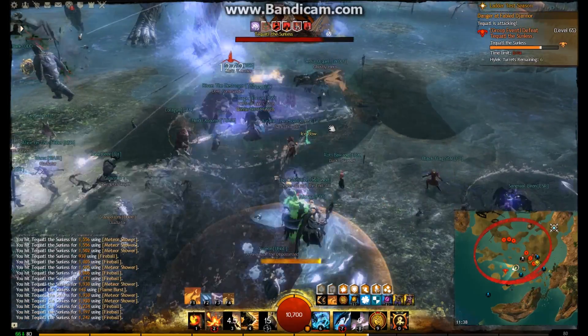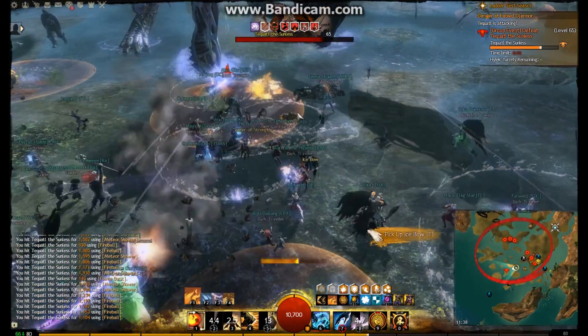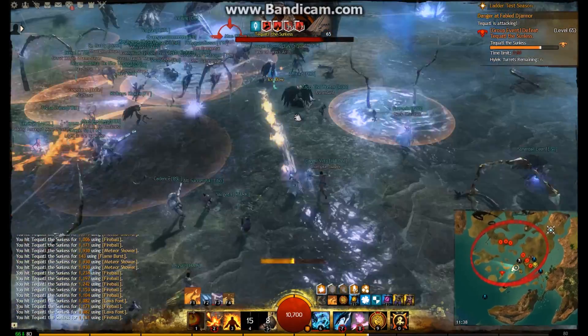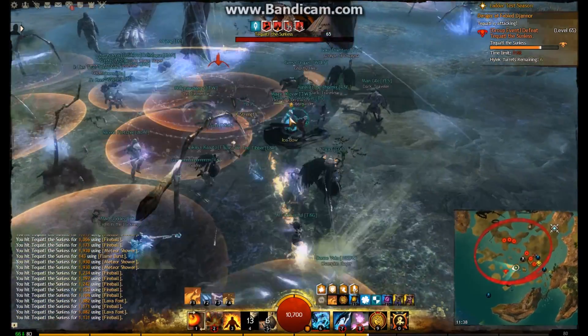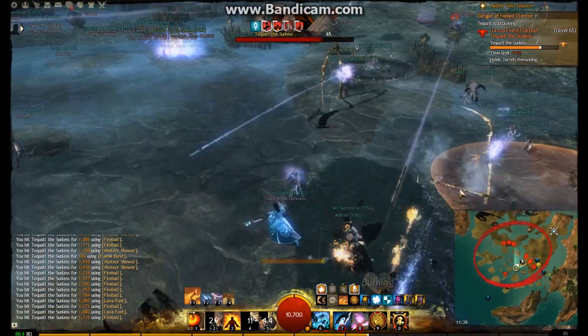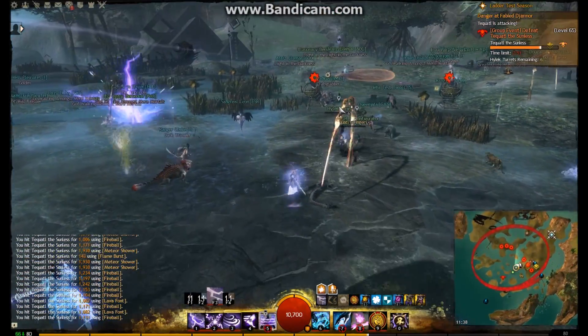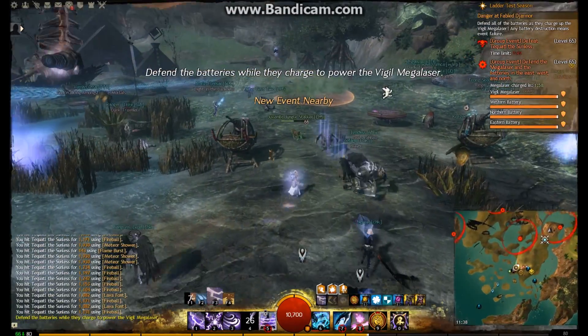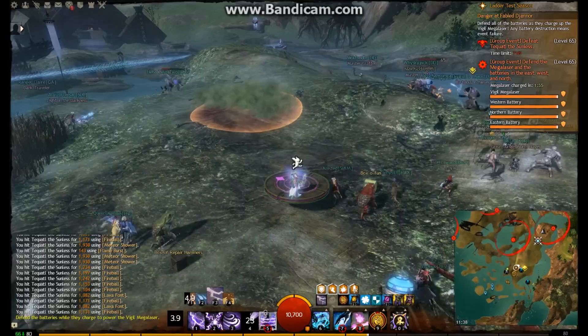The idea is to stack at a point — it's ideal to have a commander there. You'll notice these swirling whirlpools, and at the top of the screen Tequatl has gone invulnerable — that means we're about to go and defend the positions. Those swirling whirlpools will drag you down and you'll have to swim back up to the top; it's a race against time before you die, though not too challenging.